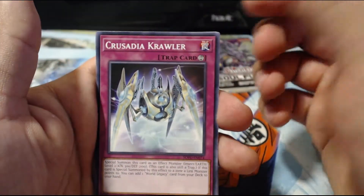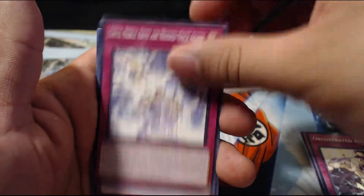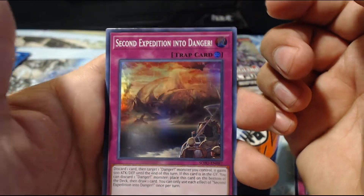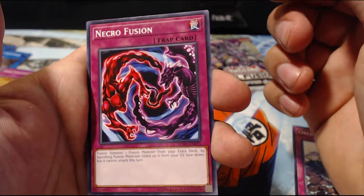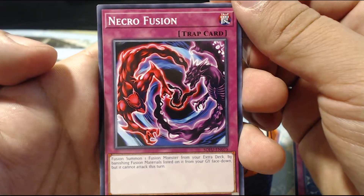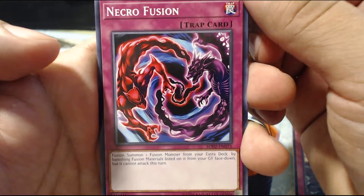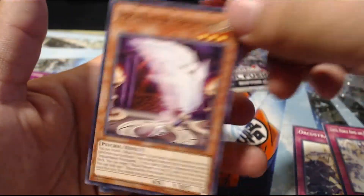Crusader Crawler Orchestrated Attack, Noble Arms are Needed Once Again, Second Expedition into Danger, Clock Wyvern, Necro Fusion. Fusions are almost like using cards from your graveyard face down, but it cannot attack. That's a little good I guess.